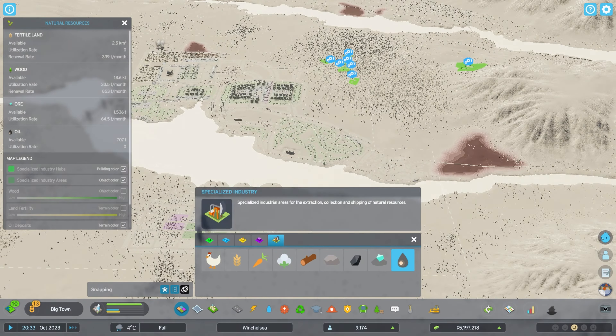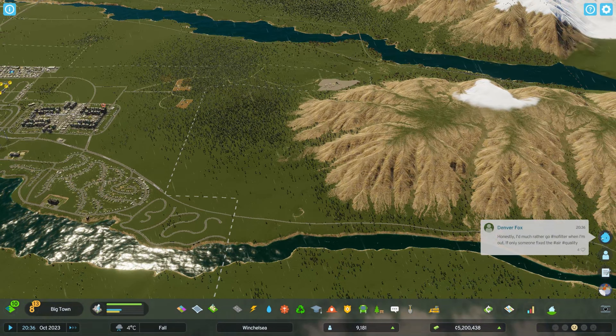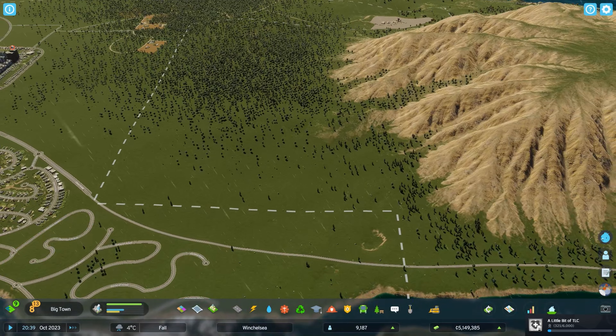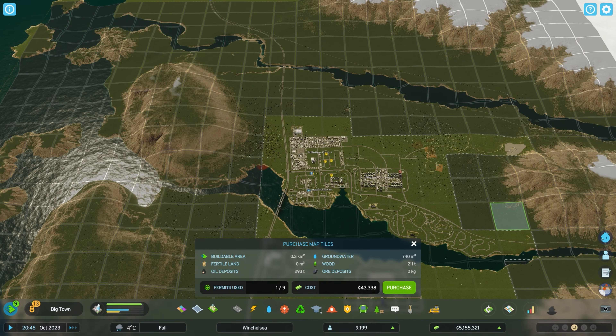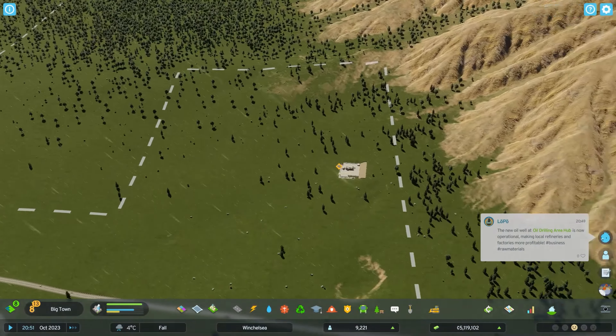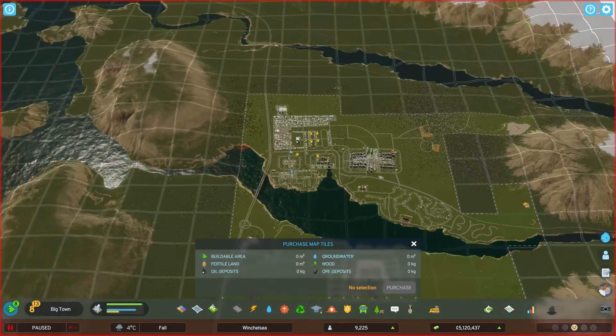Let's just have another look. There's a huge oil deposit there. If I unlock that tile — which I think is that one — let's unlock it. Then I might place it as far away from the road as possible. Let me unlock the other tile as well. I'm hoping that by doing this I'm going to generate some form of income, which is why I'm spending the money to do it.